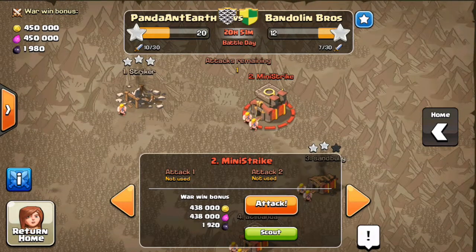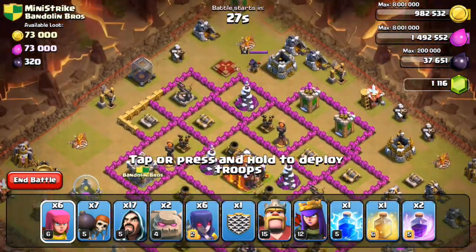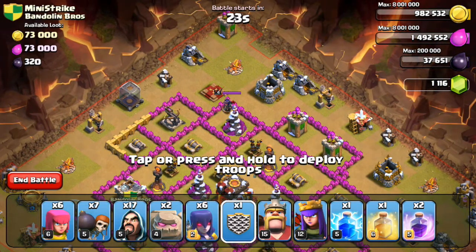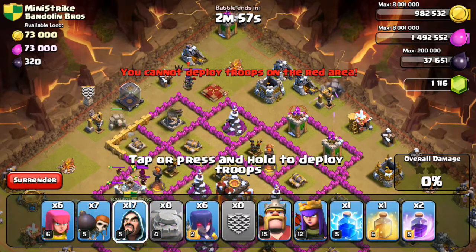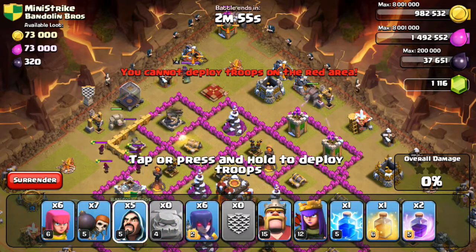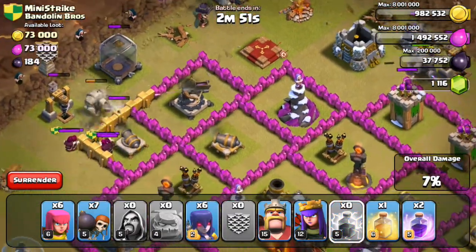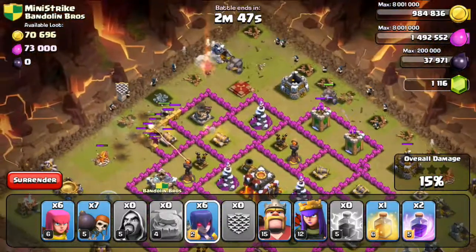Looks like someone's already attacking but we'll do our attack. Looks like a pretty easy Town Hall 10 — the other one wasn't that hard, and we actually three-starred it. But yeah, let's go for it. Spreading out our wizards — we actually lightninged the clan castle troops this time, I forgot last time.